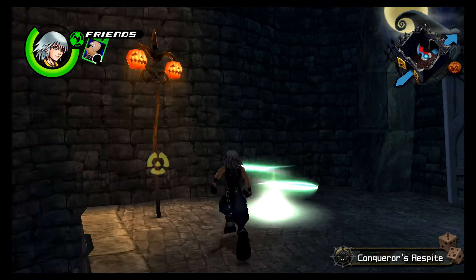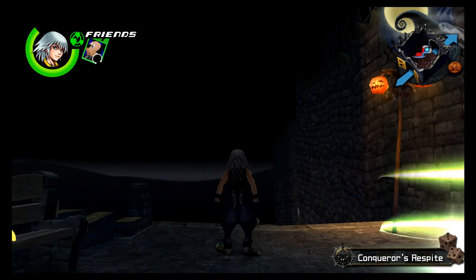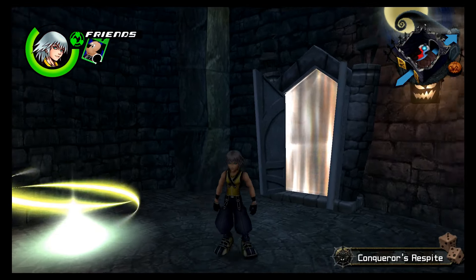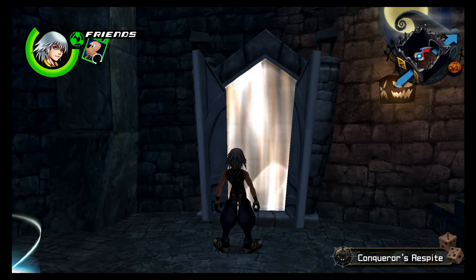Hey guys, this is Eskimo Poodle, and we are back to Let's Play Kingdom Hearts: Chain of Memories, Reverse Rebirth, and it's only PlayStation 3. Last time we finished up in Halloween Town pretty fast and took on Oogie Boogie, worked out pretty well for us. And today we're going to go ahead and go back to Castle Oblivion, and I believe Olympus Coliseum is our final world for this little block of world cards we have, so let's go check it out.